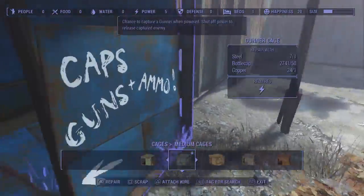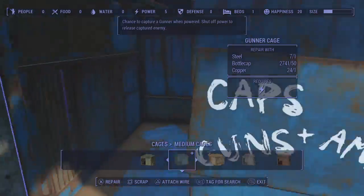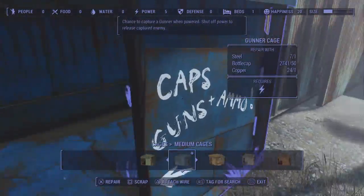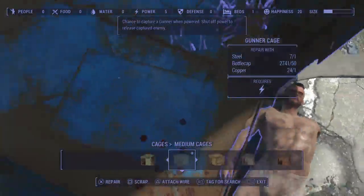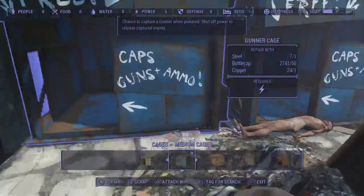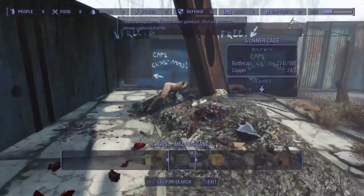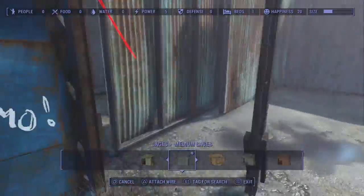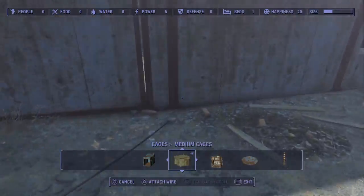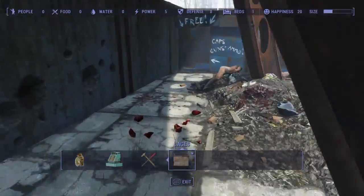Once you power up the cages and have your area going, you can make it so every time they come out, they drop plasma cartridges and a bunch of armor. Each piece of armor is worth more than 50 caps, and you can just sell that armor to people at Diamond City or other vendors.